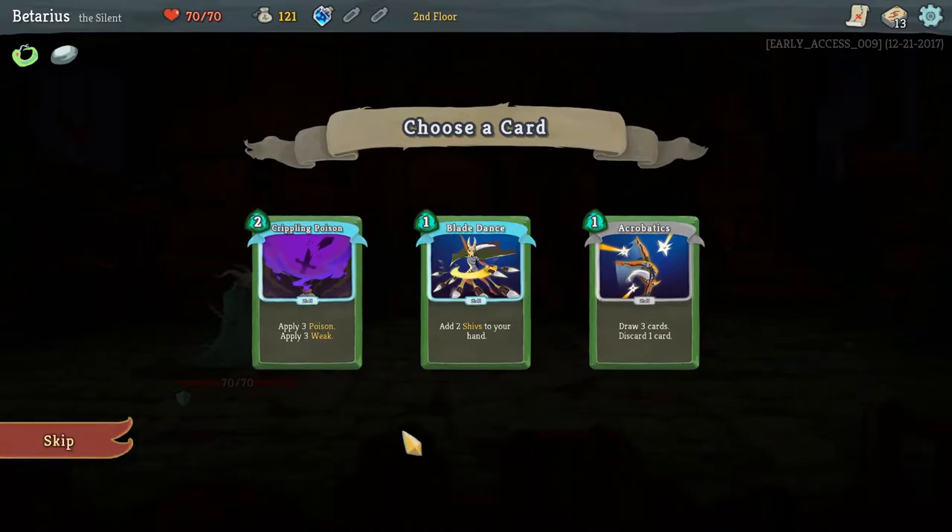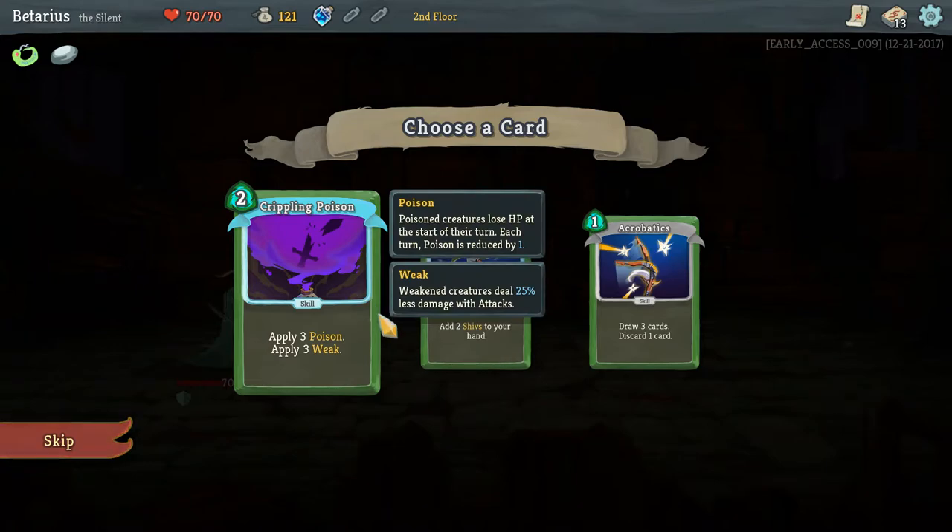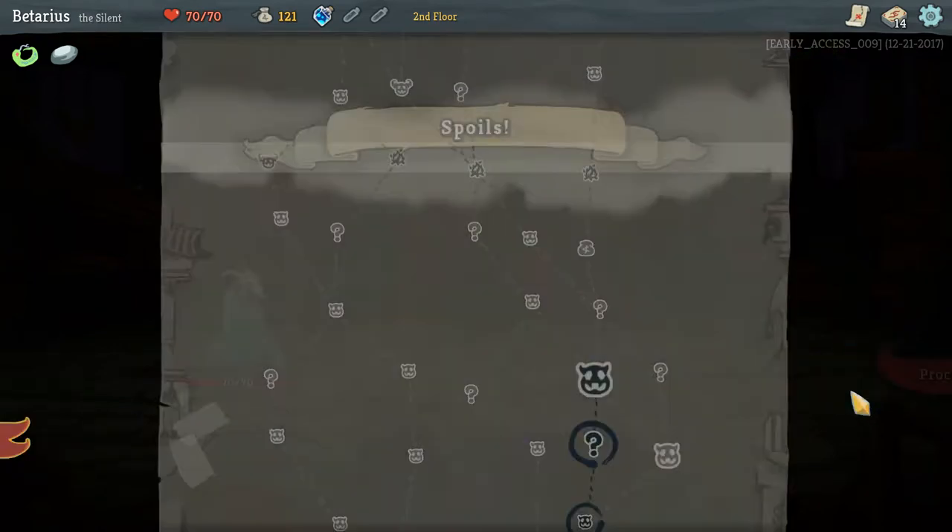Apply 3 poison and apply 3 weak — I like that. Add 2 Shivs to your hand — Shivs are 0 cost cards which exhaust, that'd be nice. I want poison, but not this poison card. I'm just gonna keep getting Shivs in my hand.